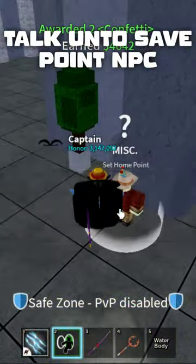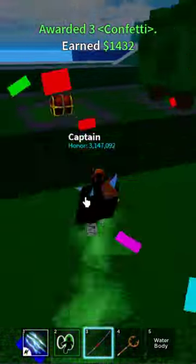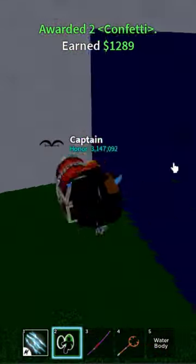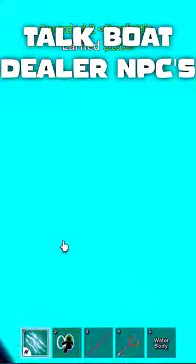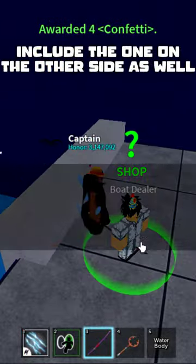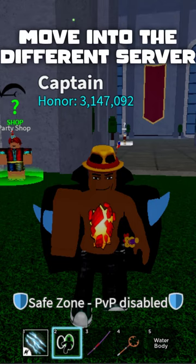Talk to the hunter save point NPC. Include the one on the other side as well. After you've got all the treasure chests, move into a different server.